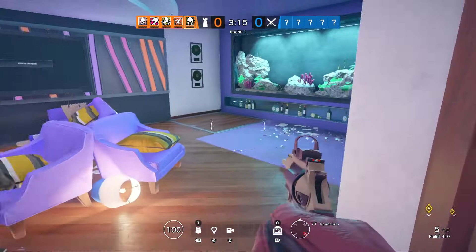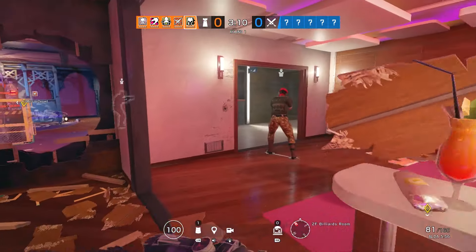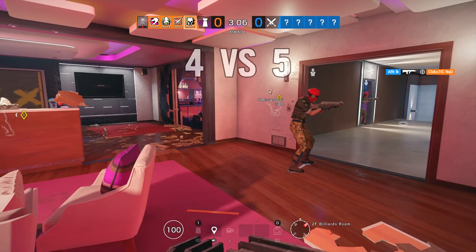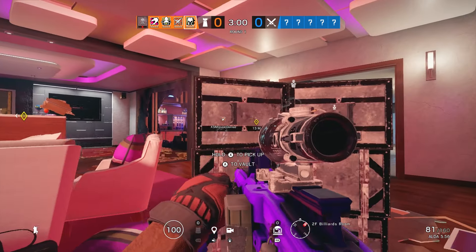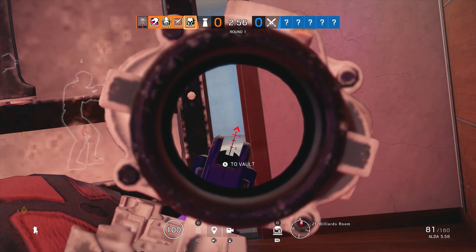As Maestro, we're going to be setting up in this corner with the deployable shield, which we're going to put down just here by this sofa. Our main holding point is going to be these stairs in front, and we're going to be holding down them to see if anyone comes up.